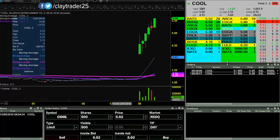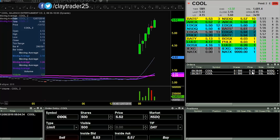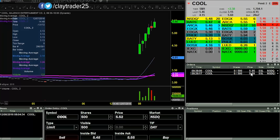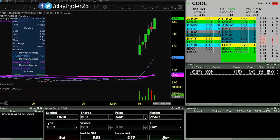I have an order to short at 569, and then also 595 — both just 500 shares. So even if those get filled, I'll only be at 1,000 shares of a sub-$6 stock, so still a very small position at that point in time. But these ones can move pretty quick, so I just want to ease in. Let's see if it can get up there and get those filled at 569.